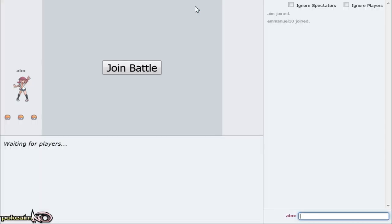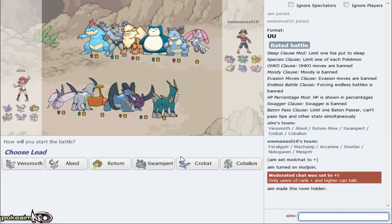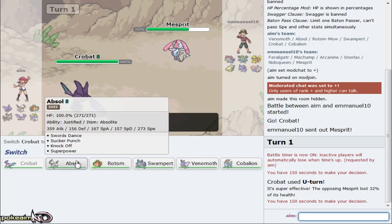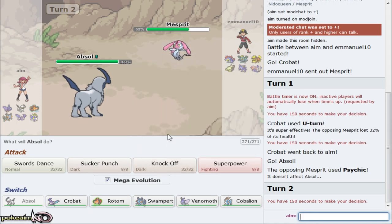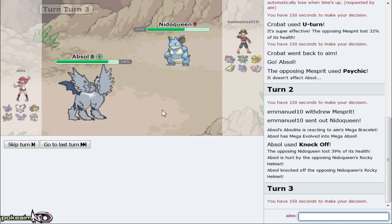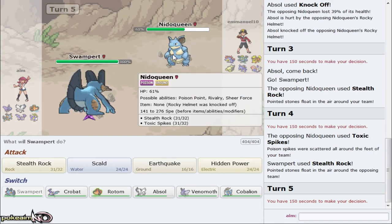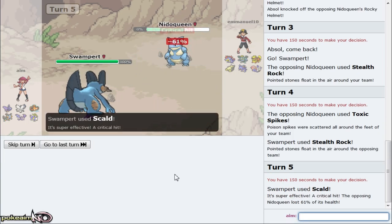Where are we on the ladder? We are back in the 1500s! We're gonna get one more game hopefully to secure this spot even after a bit of decay before I record the next episode. We got another game and this guy's actually pretty threatening versus my team - holy crap. Leading off Crobat because Crobat beats Messprit leads. He leads off Messprit - I don't know if he'd be Scarf. I'm gonna go for U-turn though. We go right into Absol on the Psychic - nice.